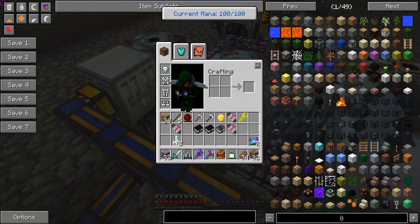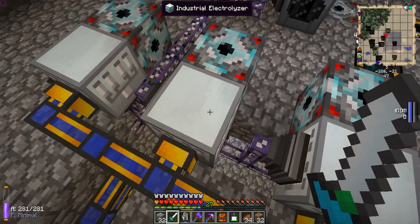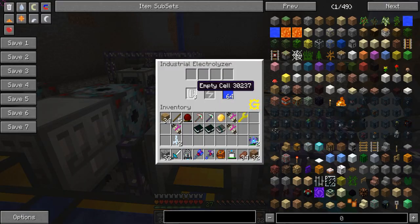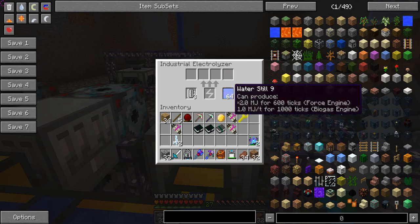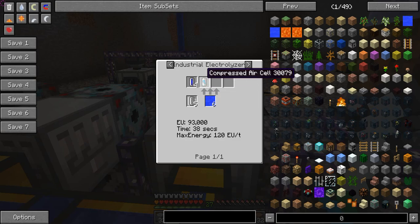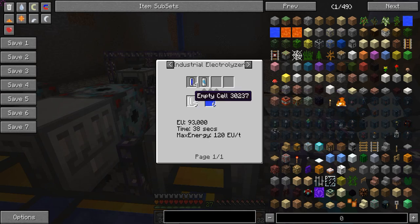I have a text document here with fusion reactor automation data. For the deuterium, you need three electrolyzers with one overclocker upgrade each, which consume HV, so you need a transformer upgrade on them. Water comes in, gets electrolyzed, and gets turned into four hydrogen cells and a compressed air cell, using 93,000 EU over 38 seconds, consuming 120 EU a tick.